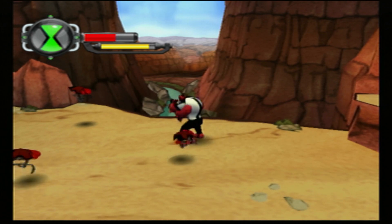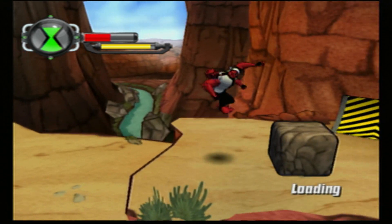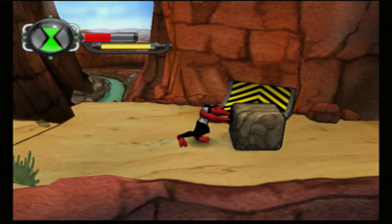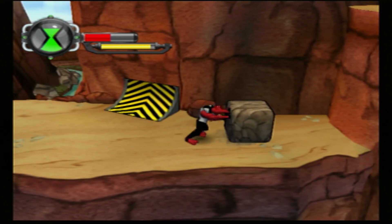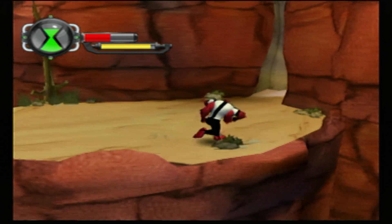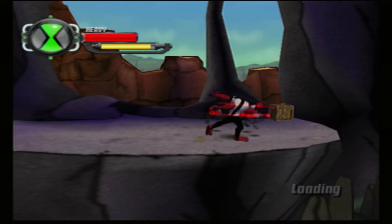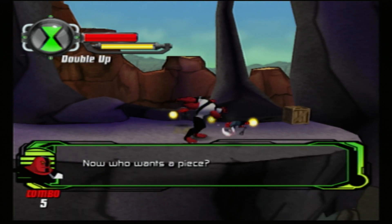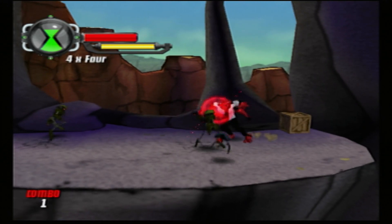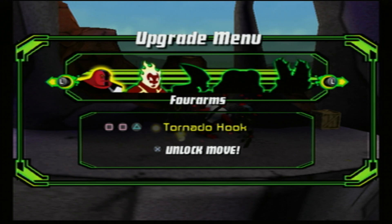They're just sniping me with those lasers. I can't use that ramp yet, and if you're a Ben 10 fan you'd immediately know who that ramp is for. I already told you guys we're going to have a max of five forms in this game - I'm not going to tell you what the other three are going to be. Especially if you're a Ben 10 fan, now you definitely know who the other three forms are going to be. You can only pick one combo per upgrade, so I'm just going to do Fourarms' Tornado Hook.